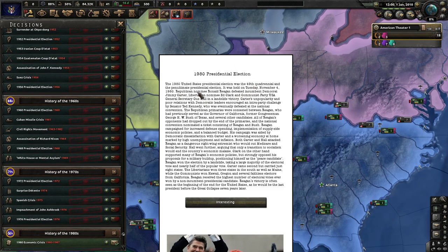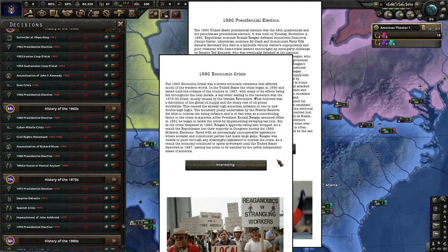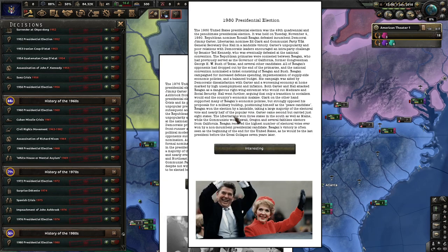Oh, 1980 of course — Ronald Reagan defeated Jimmy Carter. And then oh, you have your image down here too. Yeah, this is in color — that's nice. That's a nice tie. As well as Economic Crisis. Strangling workers. And that's what we have for now.